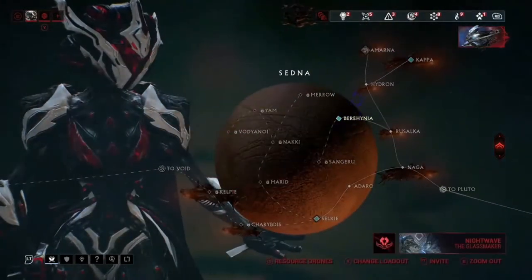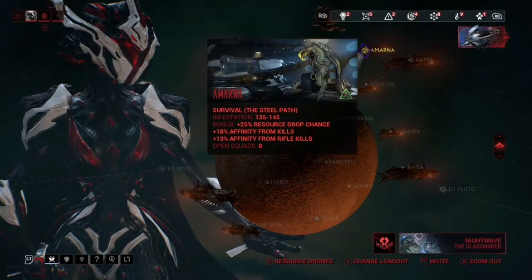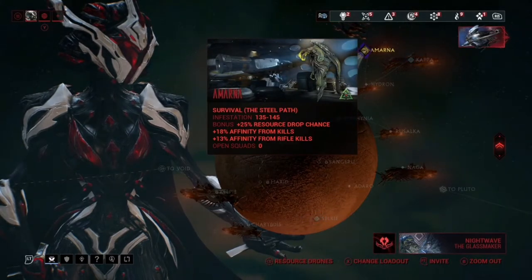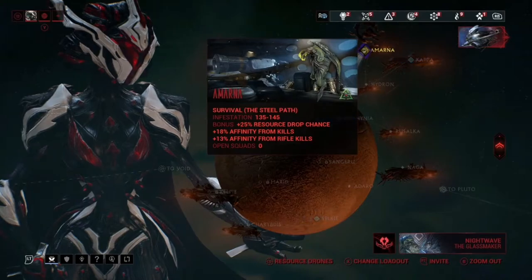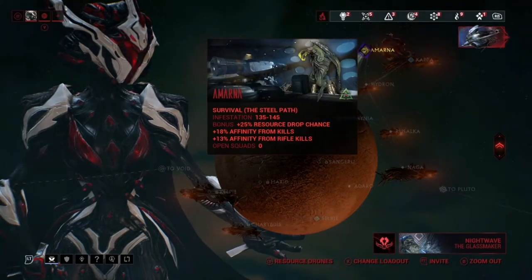For the map, I was on the Void — specifically this mission right here called Amarna. Amarna is basically an infested mission, probably the easiest one to do. I recommend it because infested are easy to kill, and it gives extra resource drop chance stacked on top of everything else, which is great.